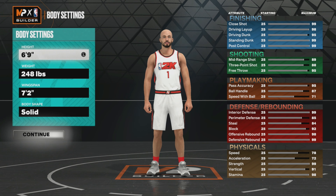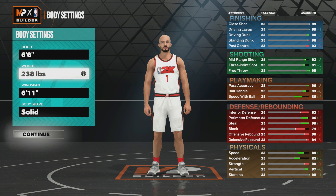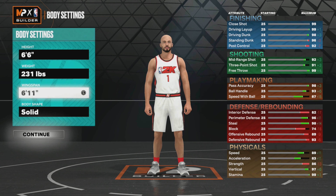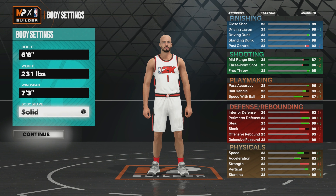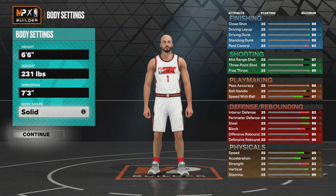For the height you want to go 6'6, weight you go 231, and then for your wingspan 7'3. This will unlock silver bully with the weight. For body type I want defined — you could go compact but I want defined.